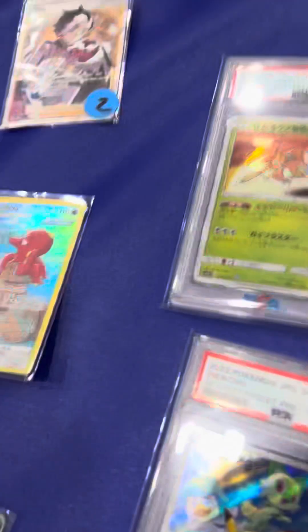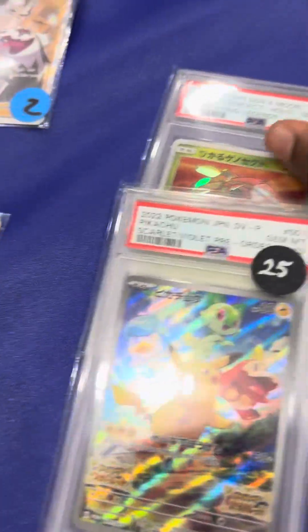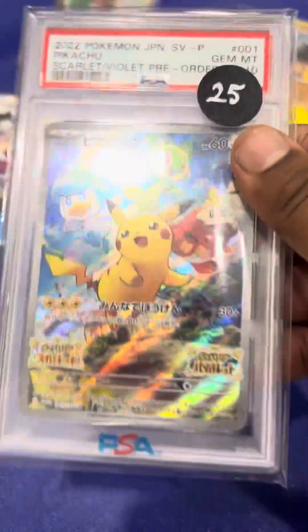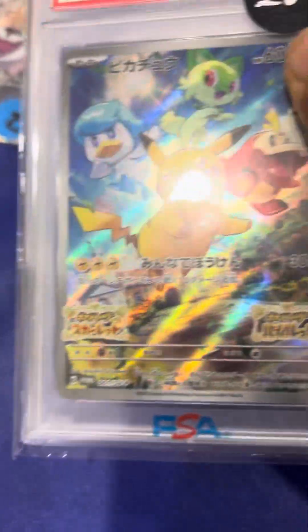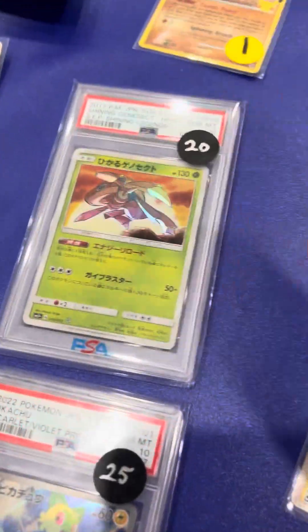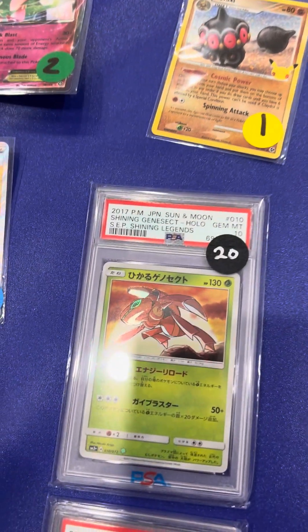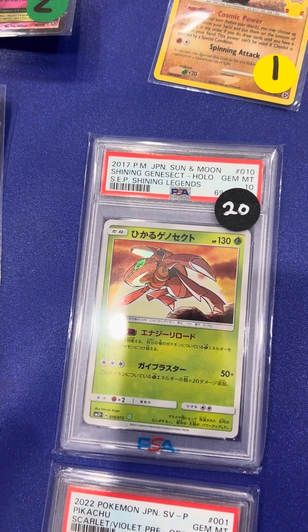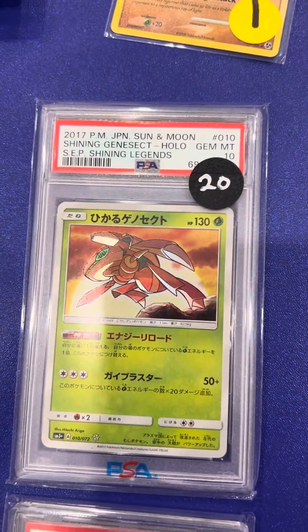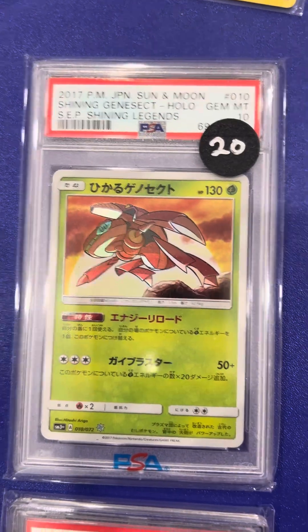Wait — did I forget to mention these PSA cards? Yeah, so it was like a pre-order. You got this Japanese card, which was pretty cool. I didn't get one in English when I pre-ordered it, but still cool. It's like $25 — it's a Gem 10. And I also got this other Gem 10 — it was a Shining Treasures Genesect. I think I was around for that era, so that's pretty cool.